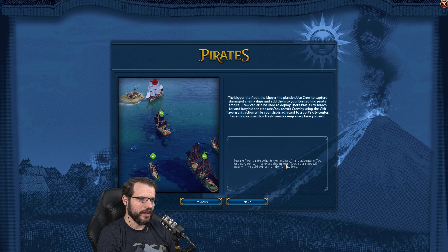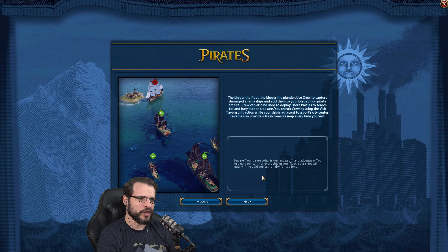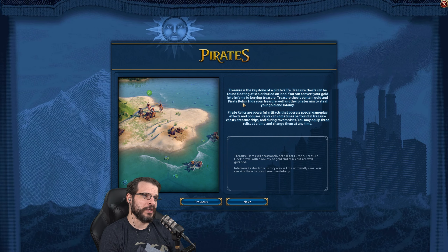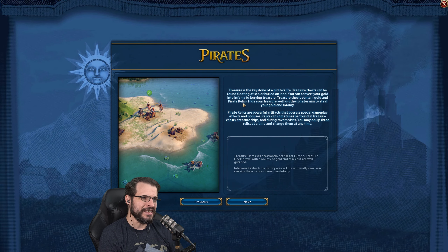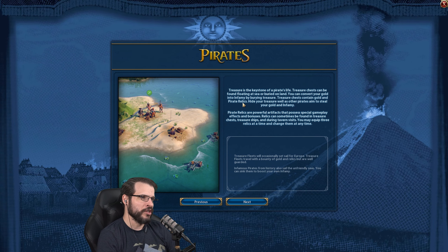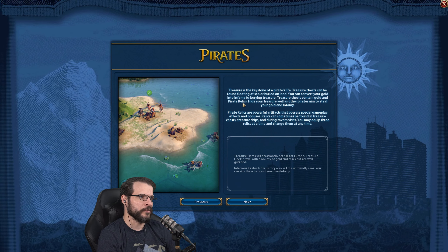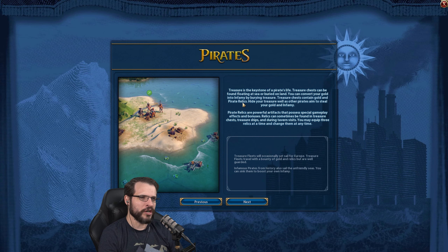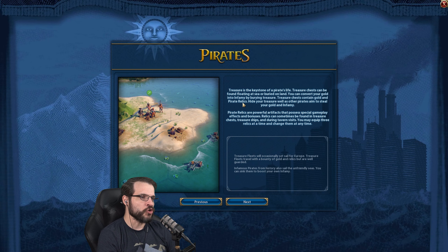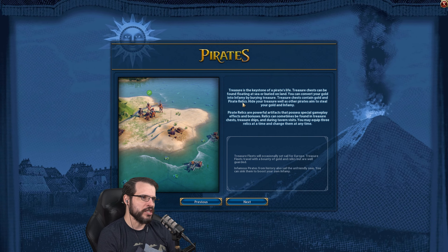Beware — your pirate cohorts demand profit and adventure. You lose gold per turn for every ship in your fleet, and your ships will mutiny if the gold coffers run dry for too long. Treasure is the keystone of a pirate's life. Treasure chests can be found floating at sea or buried on land. You can convert your gold into infamy by burying treasure. Treasure chests contain gold and pirate relics. Hide your treasure well as other pirates aim to steal your gold and infamy. Pirate relics are powerful artifacts that possess special gameplay effects and bonuses. Relics can sometimes be found in treasure chests, treasure ships, and during tavern visits. You may equip three relics at a time and change them at any time.